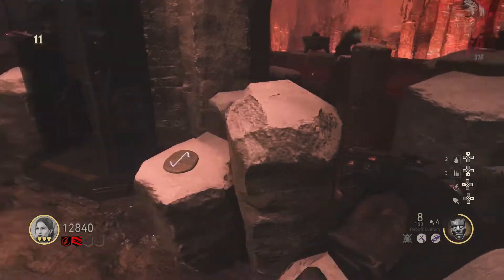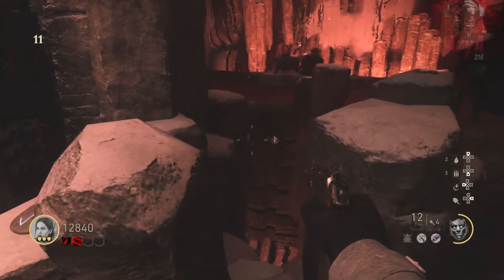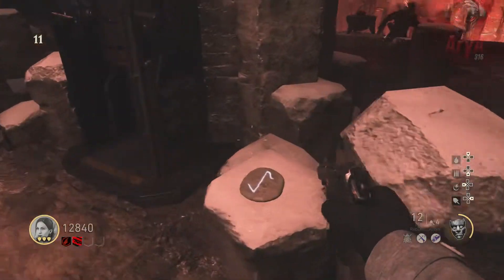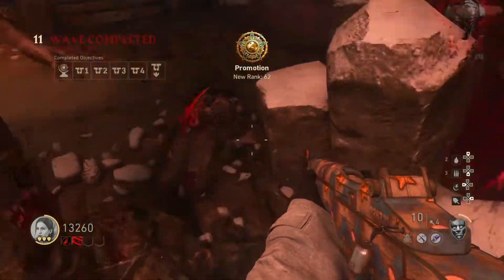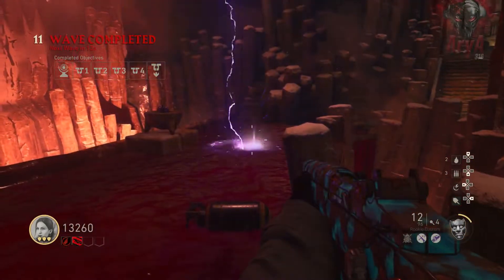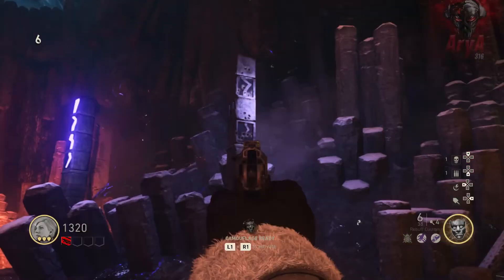The same runes can be found around the overlook. You need to kill one zombie in front of the runes in the same order that you memorized. For example, in this game I had F, R, R, and R, so I killed one zombie in front of F and three zombies in front of R. If you do it right, the hammer will spawn in front of the cauldron in the middle and then teleport somewhere else.